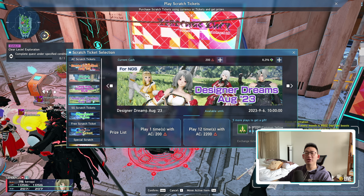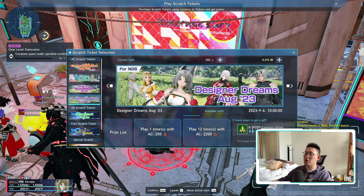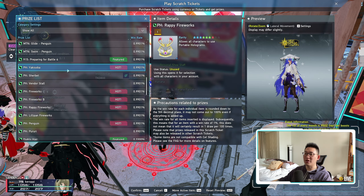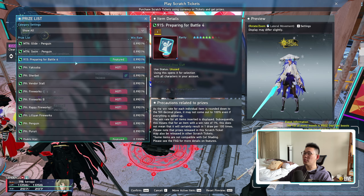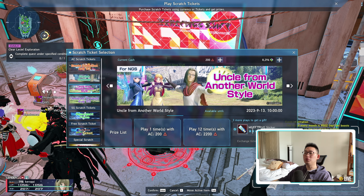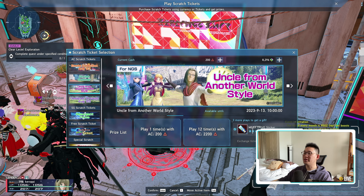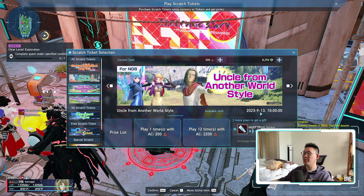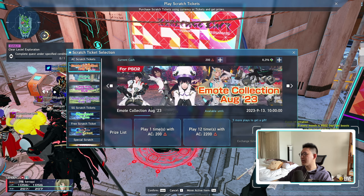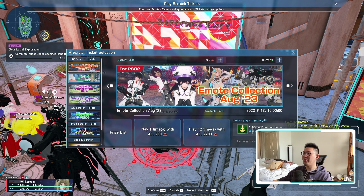The Designer Dreams August 2023 scratch is also going away, so if you want any of those items you might want to pick them up soon, because once they're gone the prices are probably going to go up again. Don't worry about Uncle from Another World — that one doesn't go away until next week. A lot of scratches are staying until next week, so you have plenty of time and don't need to worry.